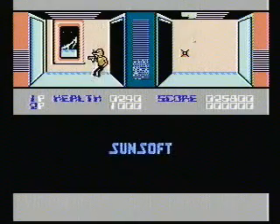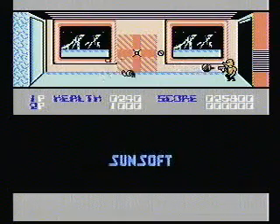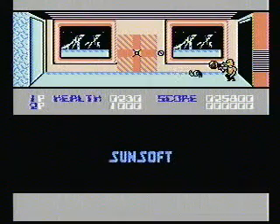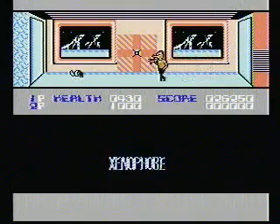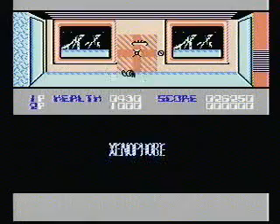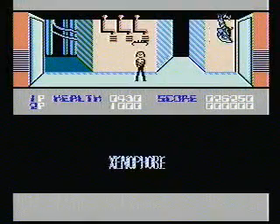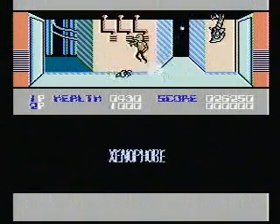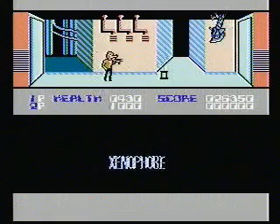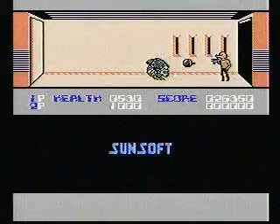Closing out — this is basically Xenophobe for the Nintendo Entertainment System. If you want to purchase this game, it goes for really cheap, probably because not a lot of people understand how to play it. It's such a fun sit-down kind of game. You're not going to get a deep storyline like Halo or anything like that, but it's definitely a fun sci-fi style arcade game.